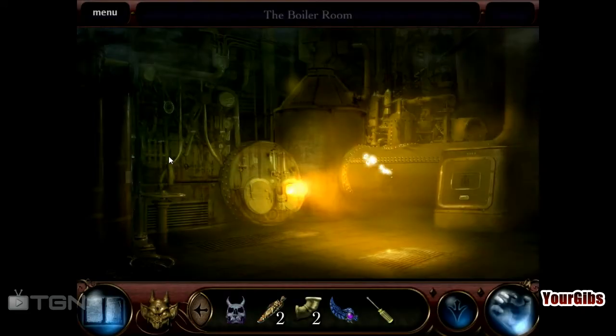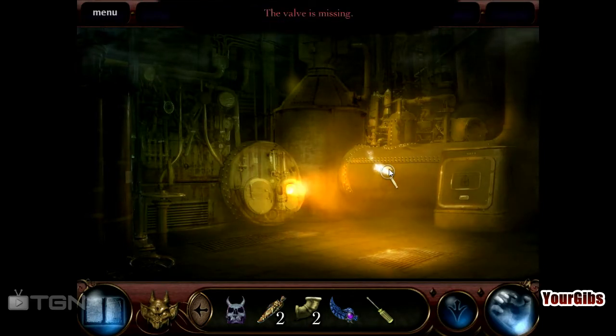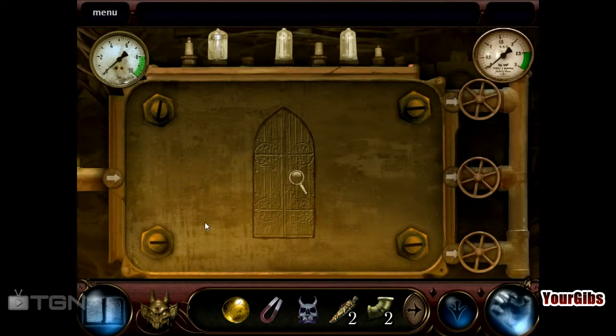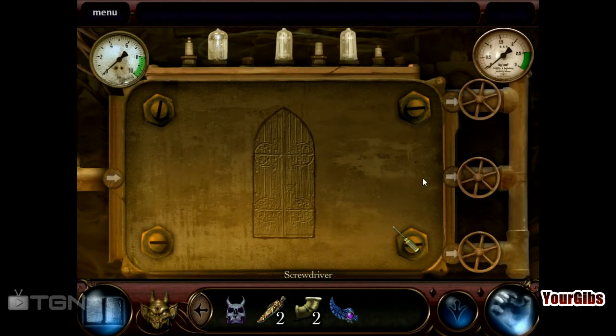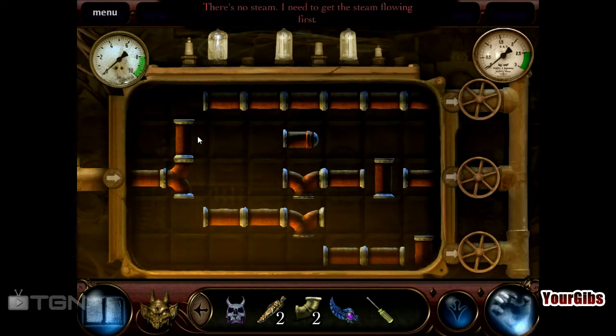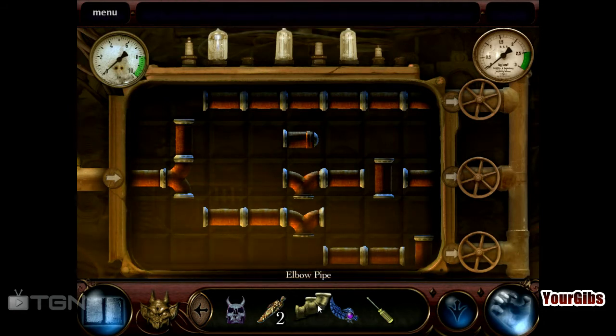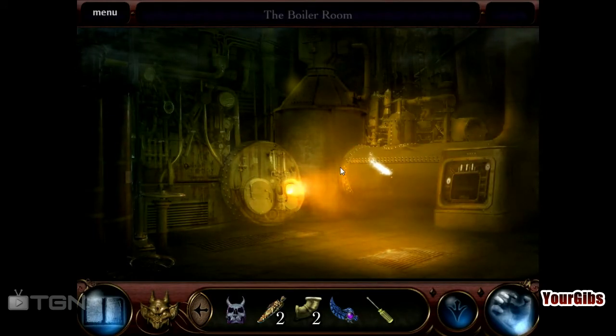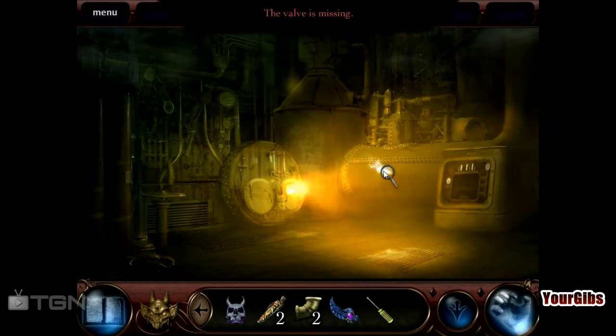We have two pipes — yay for pipes. The valve is missing. Hmm, we don't have a valve. Oh, we could probably undo the screws here. There's no steam — I need to get the steam flowing first. Oh, this reminds me of Doctor Who steam puzzles, except I was being chased by Cybermen.